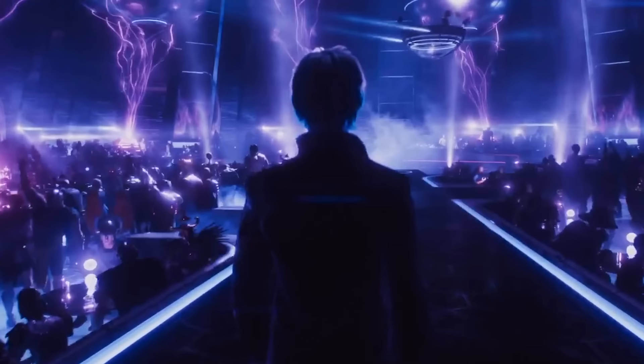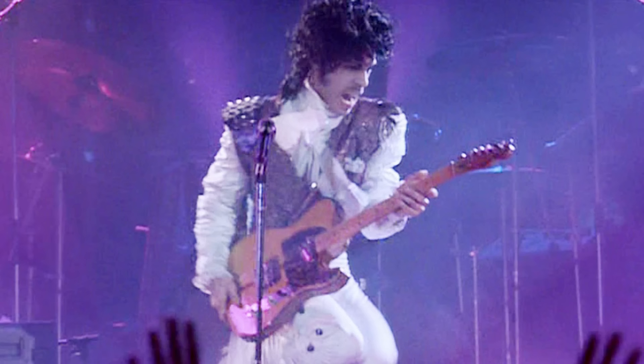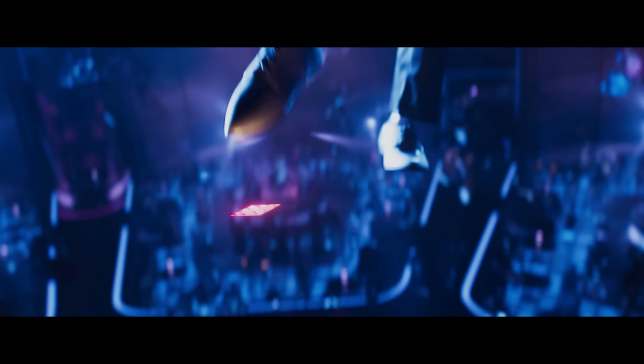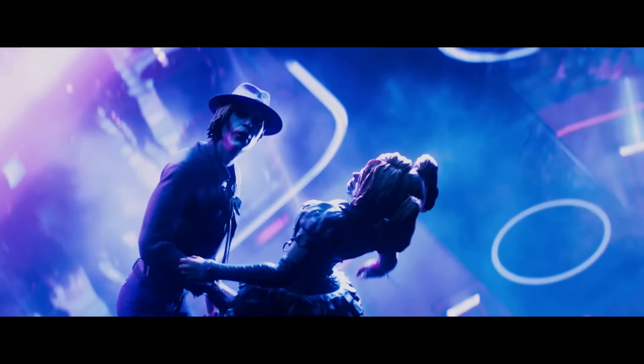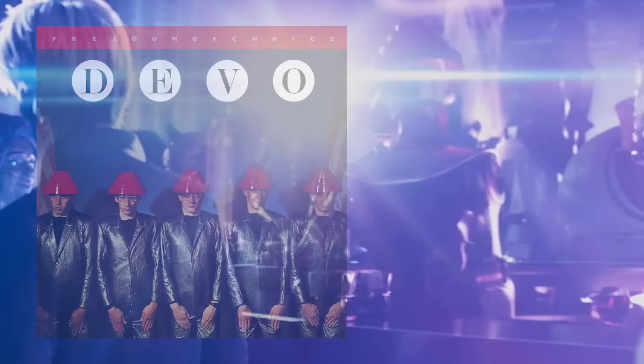Parzival's outfit options for his date with Artemis include Michael Jackson's Thriller costume, Prince's outfit from Purple Rain, and a Duran Duran-inspired look. He settles on Peter Weller's outfit from Buckaroo Banzai Across the 8th Dimension. During the party at the Distracted Globe, you can see some prominent guests including Blanka, Harley Quinn and the Joker, Gandalf, and Deathstroke. There's also a bartender wearing the flowerpot hat made famous by 80s synth band Devo.